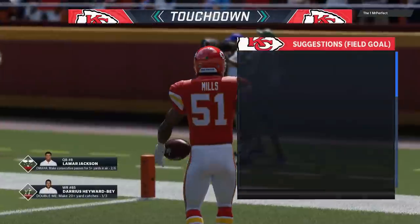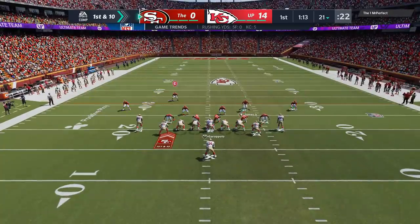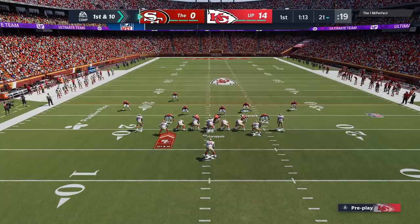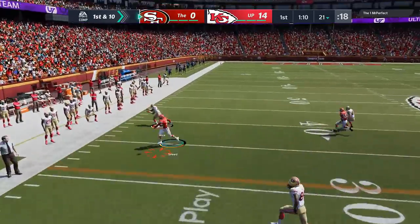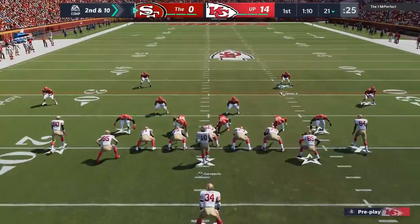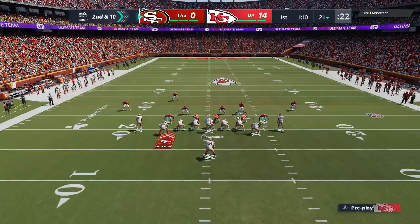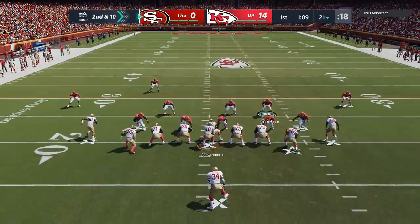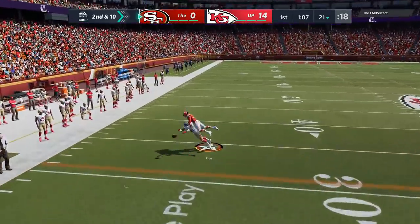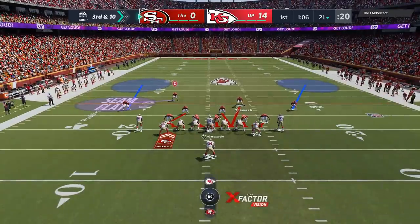That play basically put us up 14-0. We really didn't give up much and already scored a touchdown using this defense. On the next play, I notice he knows I'm going to run cover three, so he starts trying to beat me with out routes. Something I noticed about running your defense like this: when these deep blue zones are all alone, they typically react like man coverage. Since I only have three out there, they basically all turn into man coverages to the receivers in front of them. Out routes should beat cover three, but they definitely aren't here.